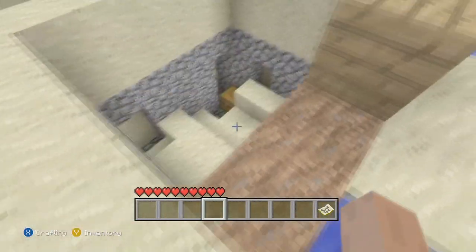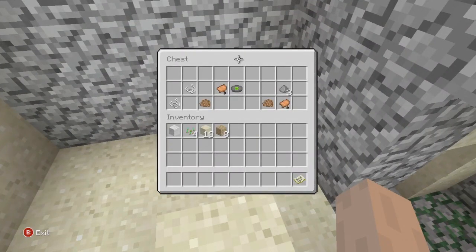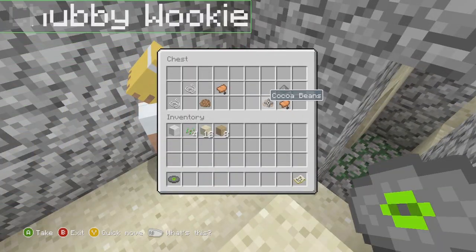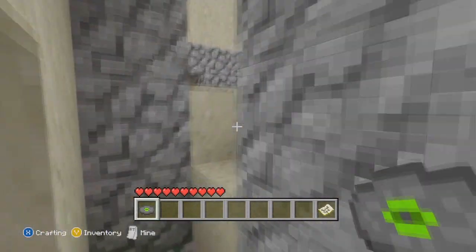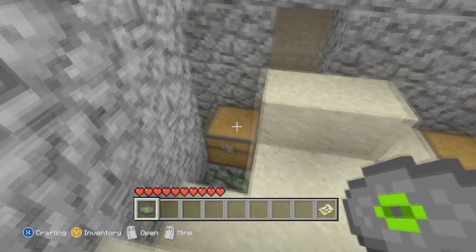Two? Two! And then in this one on the left, you have a music disc. I have to admit, this is my first ever music disc that I found on Minecraft for Xbox. You've got saddles, cocoa beans, and then if we go to this one, you've got another saddle there.